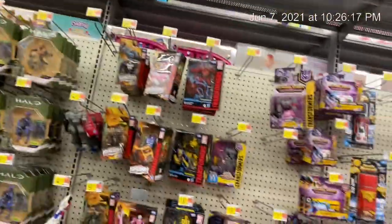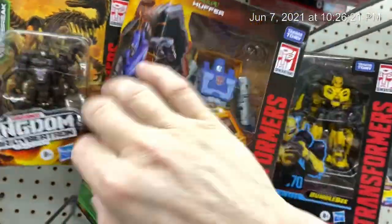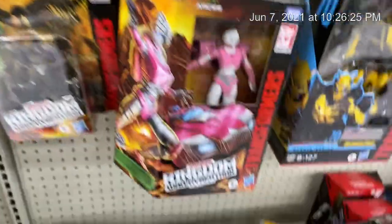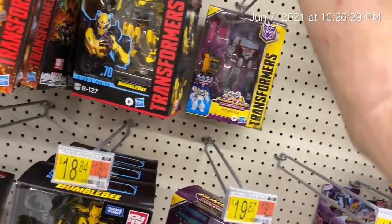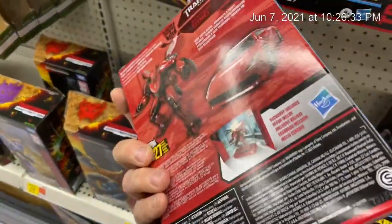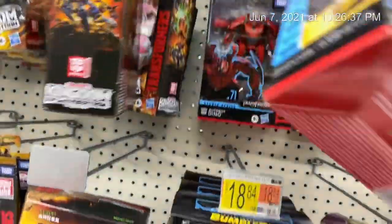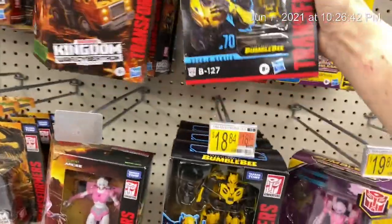Got some stuff up there. Looks like they got Wave 2 Deluxes with no Ractonite. Of course, RC is going to be here. They do have Dino though, that's pretty cool. Forever, who needs that. And Bumblebee. I never picked up Cliffjumper because it's too much clear plastic — I don't like that.